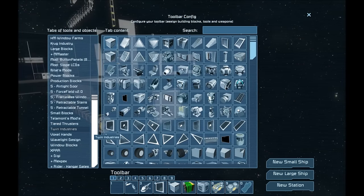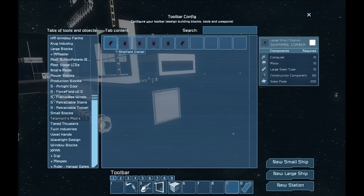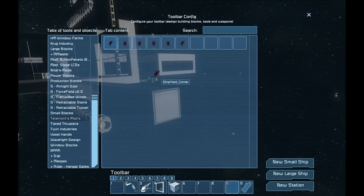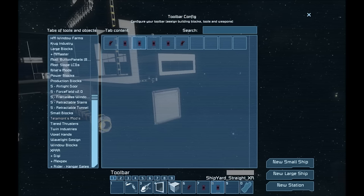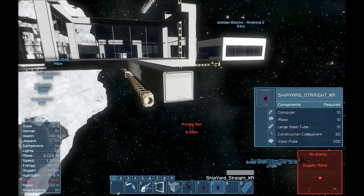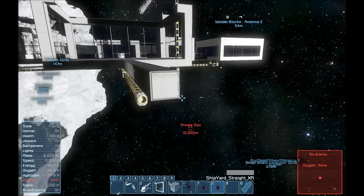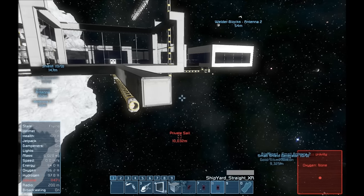Let's take a look at the Shipyard mod here. The mod author is Telemont. There are three components to a shipyard, even though there are six blocks here, because he recently added something a lot of people wanted — a grinder version. These three are the shipyard: they will build ships. These three are grinders: they will grind ships. Makes perfect sense. These blocks are huge, and as a result it's a little bit tricky to place them in a way that makes sense.